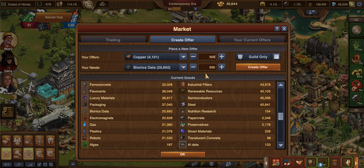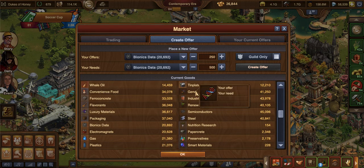So I'm going to talk about a couple of things first before I talk about really the method to the madness. Once you have these 500 bionics data, be mindful that this process is very tedious and time-consuming. It is not a quick fix. If you're looking for a quick amount of goods, hopefully you can just go to somebody and they can make you a large unfair trade for something they really genuinely need. This process does take a lot of time.